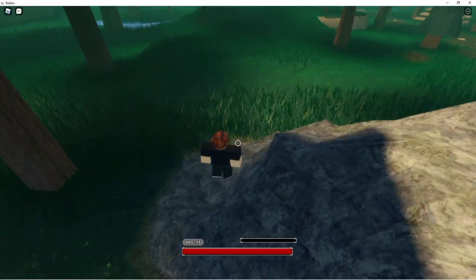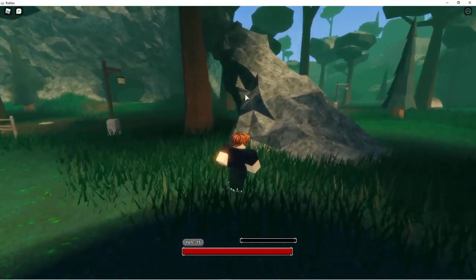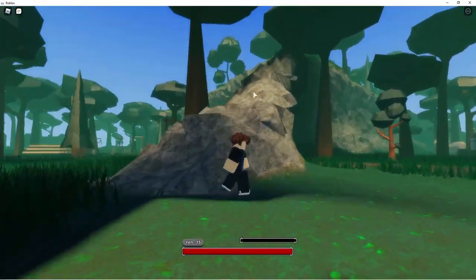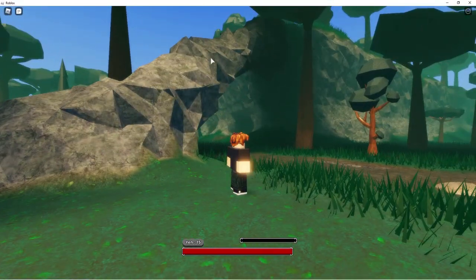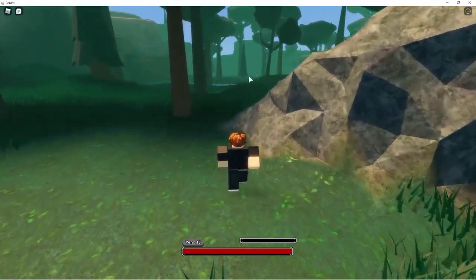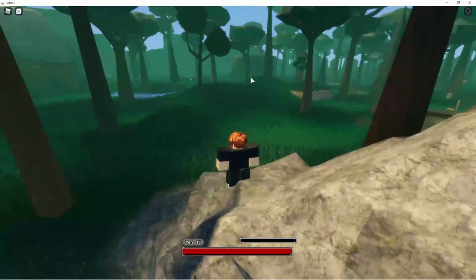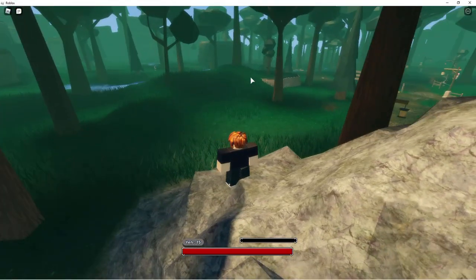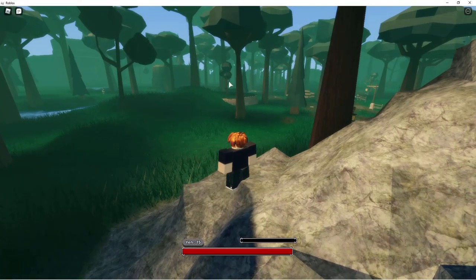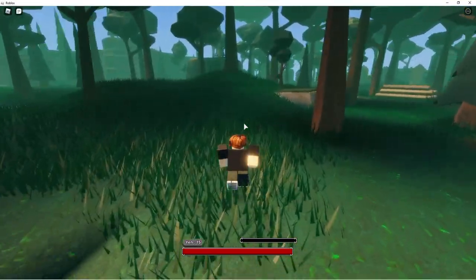Now we're gonna establish a point of reference. This is a way I use to remember where each of the spawns are. If we're standing on this point of reference, the earring is going to be in this direction, so we're just gonna walk down this direction.